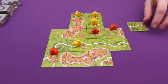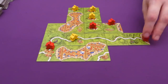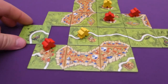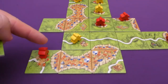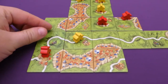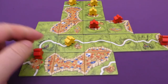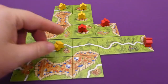Jade adds another road tile and places a meeple. This completes the road, and as two separate road features have merged through tile placement, we check who has the majority of meeples on the road. We're currently tied, so both players score the road equally — one, two, three, four, five, six points each.